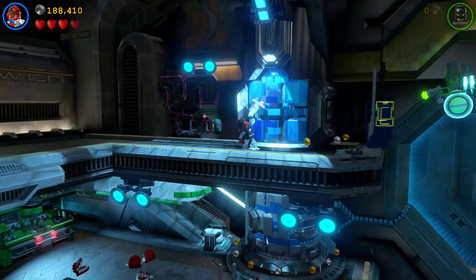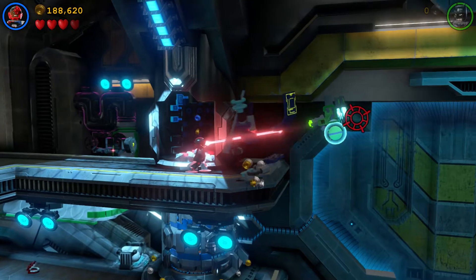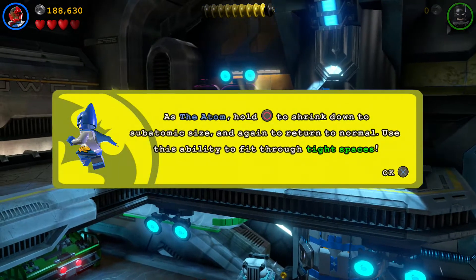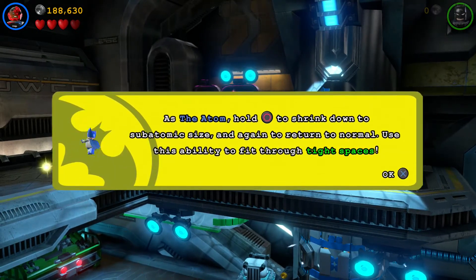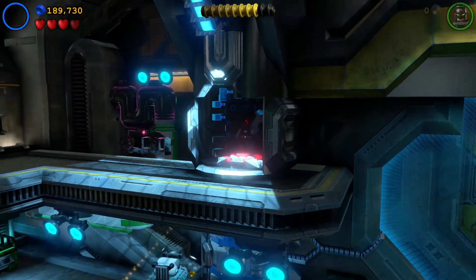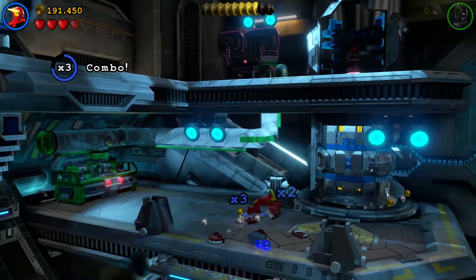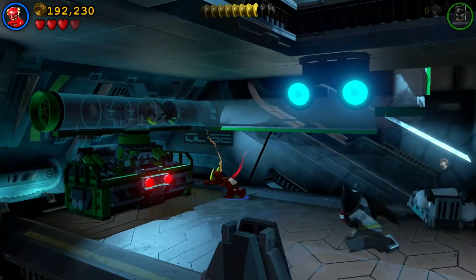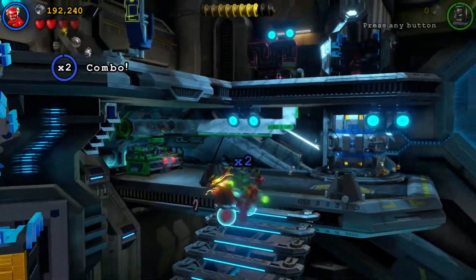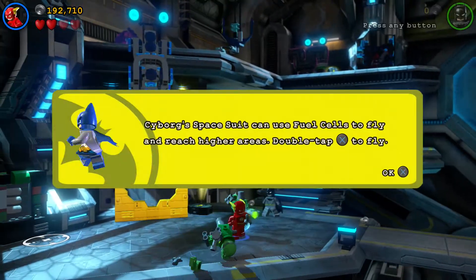When you walk up to a certain area and you need a certain suit, they won't make you guess which suit to use — it will prompt you with a button, whatever system you're playing on, and you can just change into that suit. They'll help you out real quick. It's a time saver and it's appreciated. They don't throw you to the wolves and say 'figure it out,' but they don't hold your hand by any means either — they just make it accessible. They make sure you're having a good time the whole time you're playing the game.